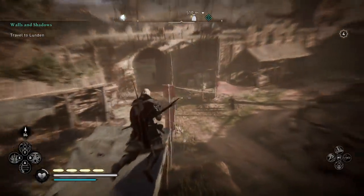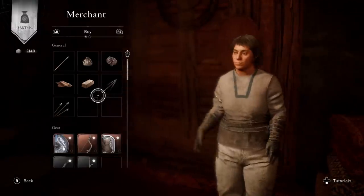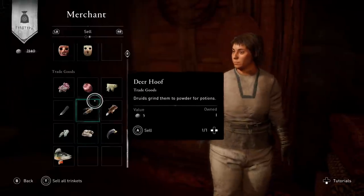It's an oldie but a goodie: when you're jumping, pull out your bow and you get a pretty much bullet-time slow-down effect to do what you want with.